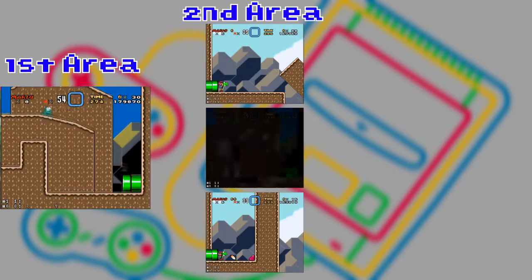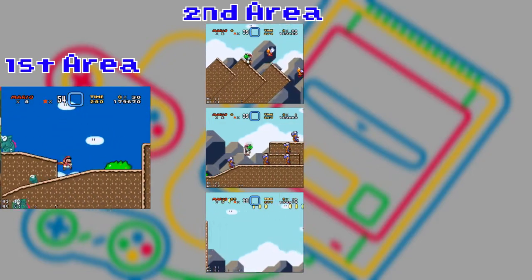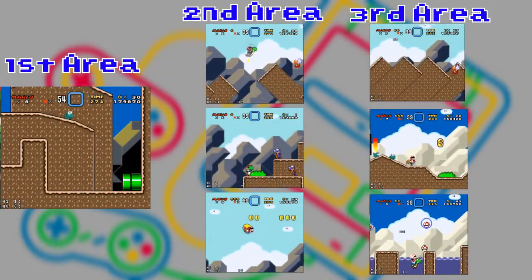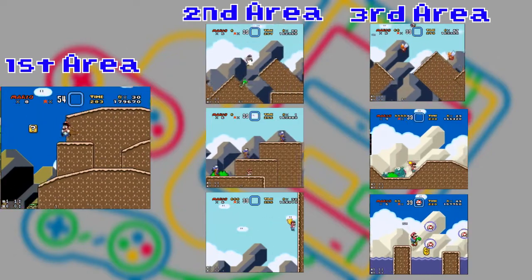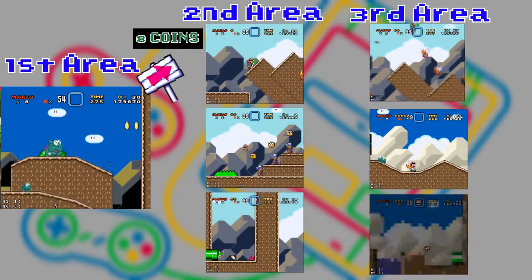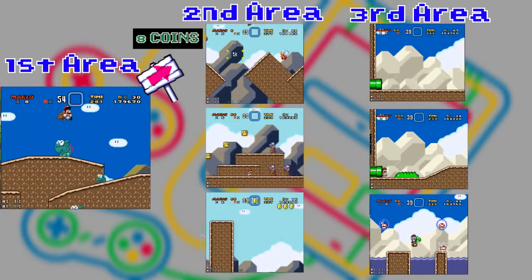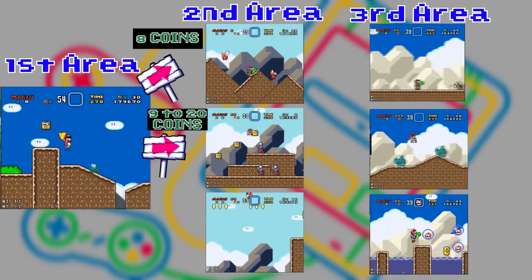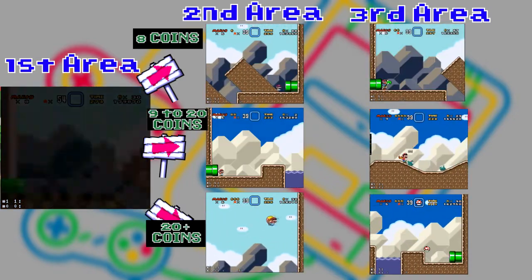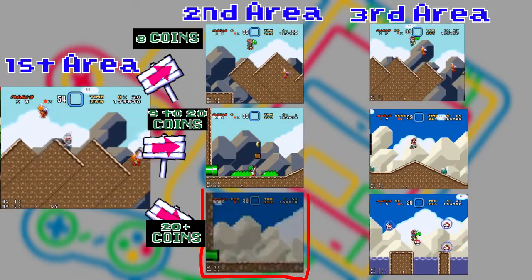In the second area, which is made up of three stages, what decides where you go is the remaining time. And in the third area, which is made up of three stages, what decides where you go are the dragon coin numbers. In the first area, if you collect up to eight coins, you will go to the red turtle stage. If you collect from nine to 20 coins, you will be redirected to the blue dinosaur stage. And if you collect 21 coins or more, you will be redirected to the coin stage — the one you are seeing on the screen — and it has a feather at the very beginning of it.